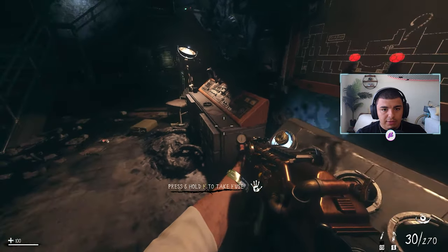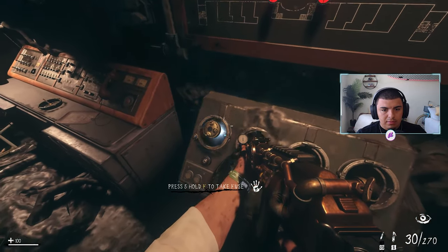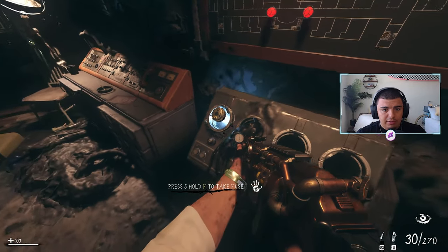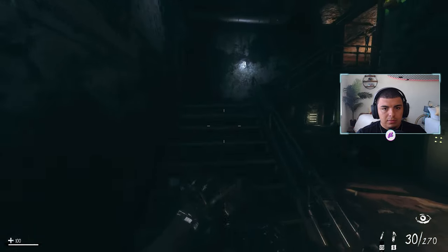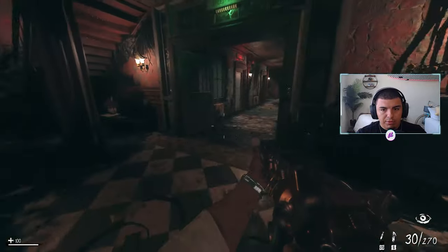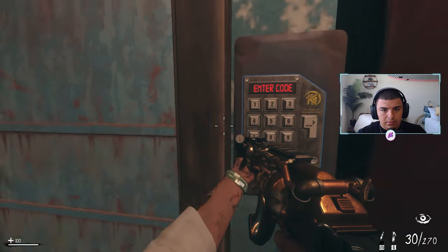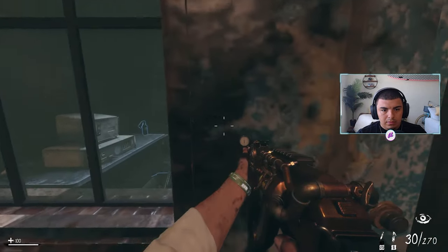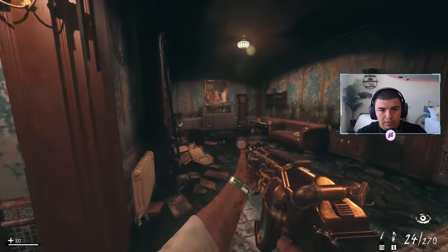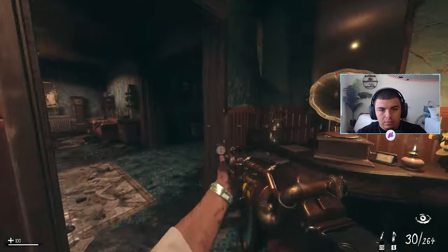Press F to hold and take fuse — should I take this? The fuse I already put in — did you put it in down here or into a door? I put it in down there to unlock the door we just went through. Maybe we should move the fuse to another door. But if we change the fuse, does that door close? I just took it out — does the door close? Yeah, the door closes on us.